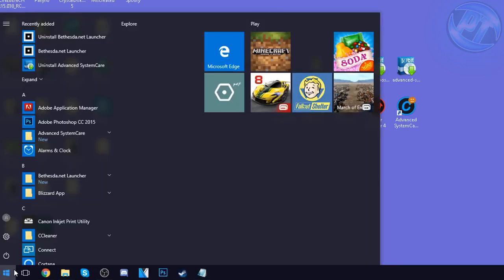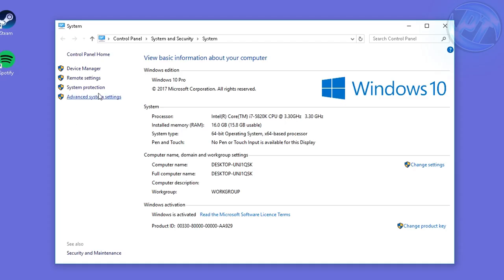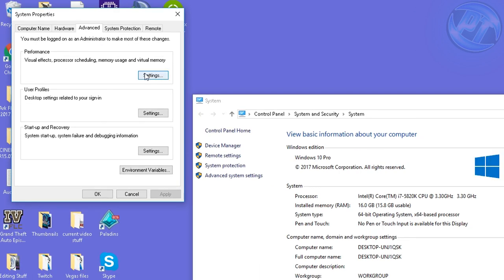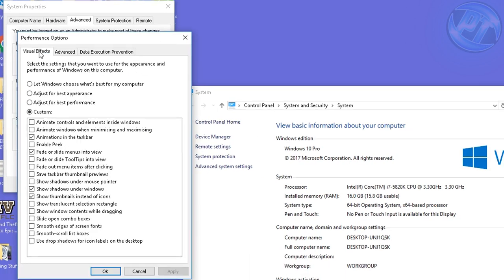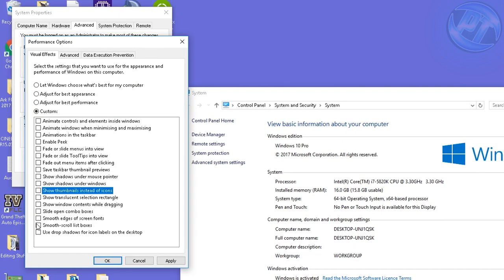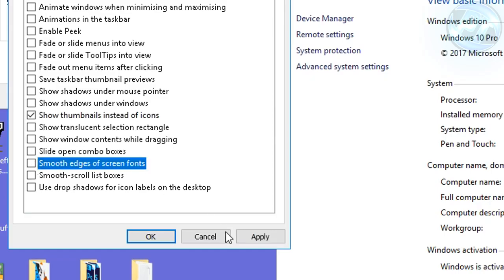Once that's done, go to the bottom left, type This PC, right-click on This PC and go to Properties. On the left-hand side, go into Advanced System Settings. Go to the Advanced tab and go into Performance and press Settings. Inside Visual Effects, set them to Custom. Uncheck every option besides Smooth Edges of Screen Fonts and Show Thumbnails Instead of Icons. Press Apply. If you want the rough-looking Windows font, feel free to also uncheck Smooth Edges of Screen Fonts.